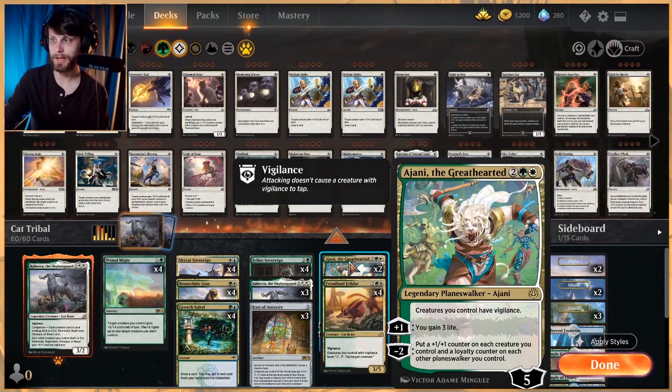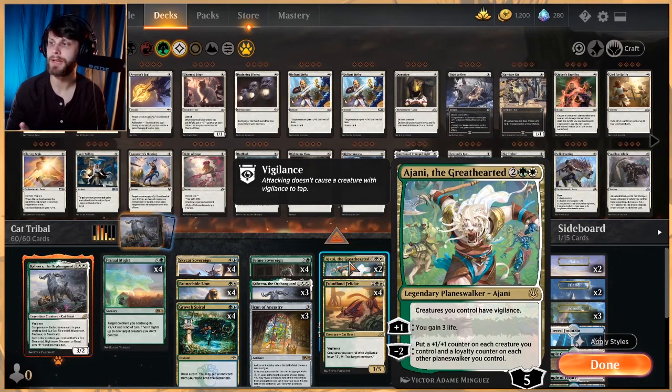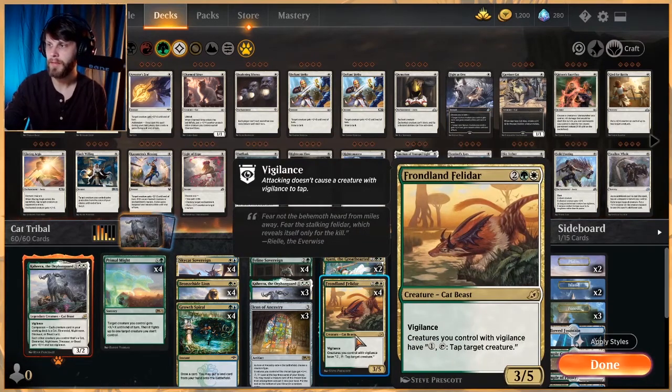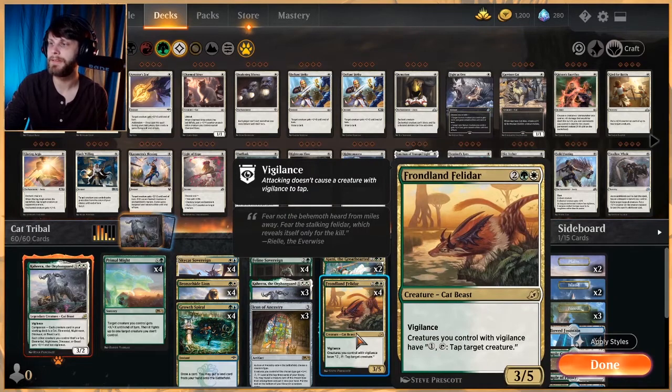We have two copies of Ajani the Greathearted — creatures you control have vigilance, he's a four-mana planeswalker with five loyalty. The +1 gains you three life, and the -2 puts a +1/+1 counter on each creature you control and a loyalty counter on each other planeswalker. Ideally he's just a finisher. The Frondland Felidar is a 3/5 for four with vigilance, and creatures you control with vigilance can tap to tap a target creature. Combined with Kahira giving everything vigilance, you can just out-tap and start swinging in.